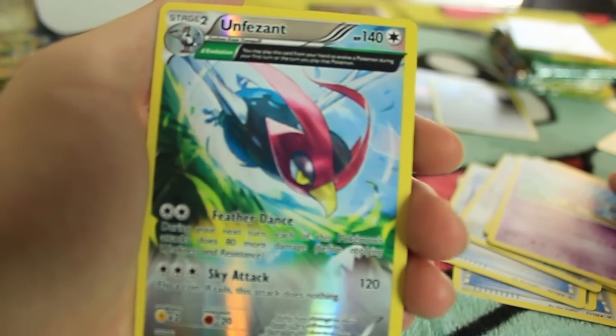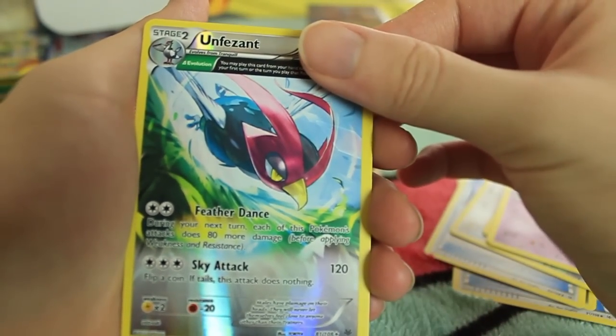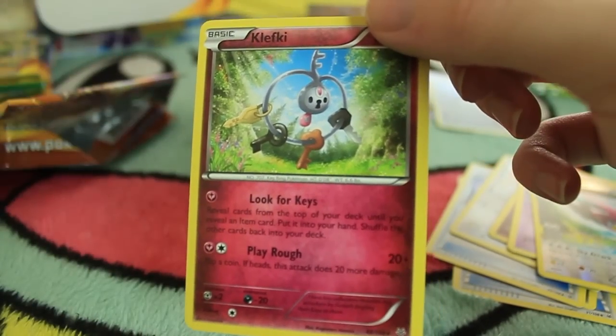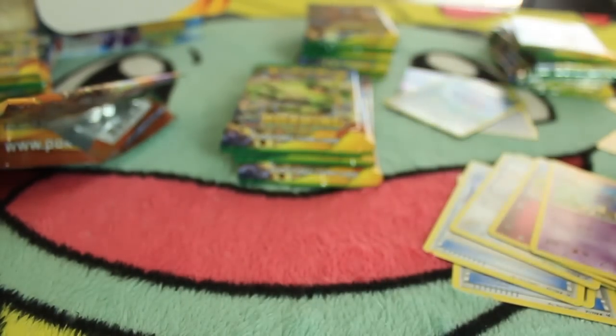The Reverse Holo is a rare Unfezant. That's awesome. I don't know what the official name is - I've always called it 'Two Thirds Art' - but we got one of those. And we also have a Klefki, so I guess Klefki is one of the rares in this set. A lot of people don't seem to like Klefki, but I think it's pretty cool. I'll set this Unfezant aside - it's a really cool card.